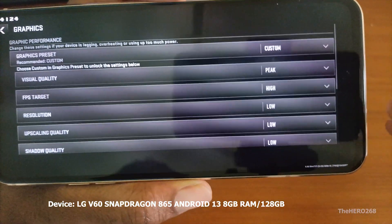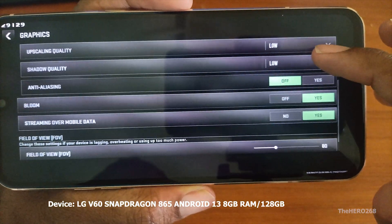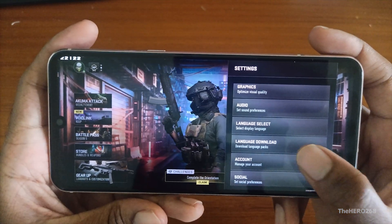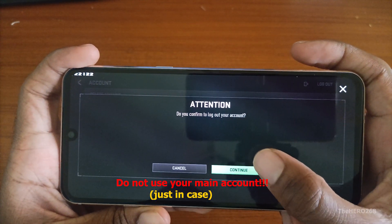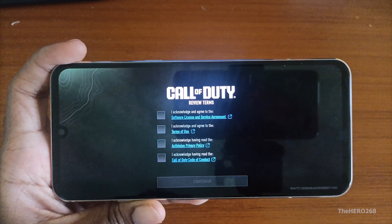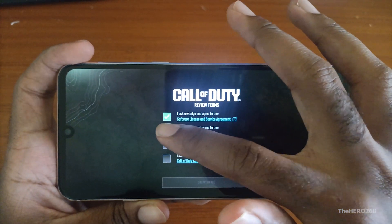Alright YouTube, I will show you how to unlock peak graphics on Warzone Mobile. But before we start, you need to log out of your main account and create a secondary account for this exercise, because the app FrameGen will trigger the game's anti-cheat software, causing you to get banned.